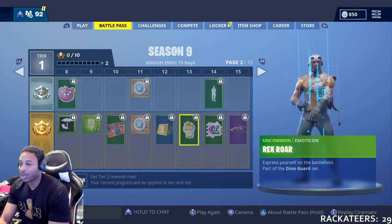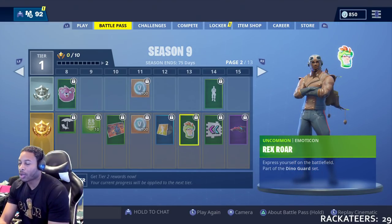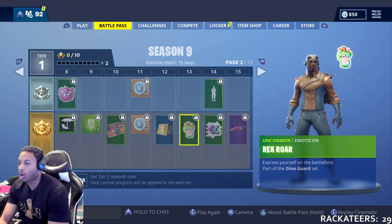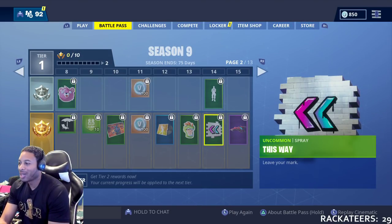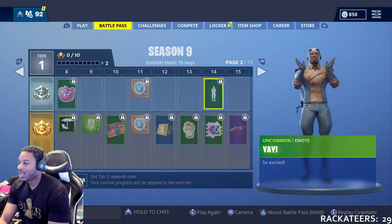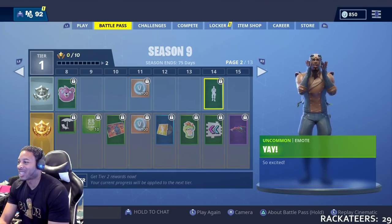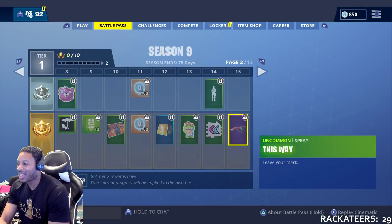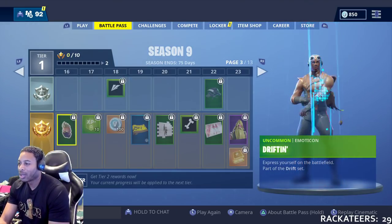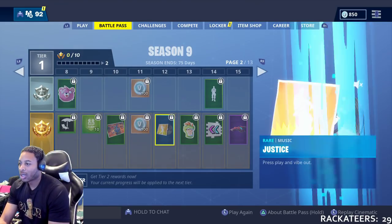You get the Justice music at 12. At 13, you're going to get another emote — Rex Roar. You're going to get the 'This Way' spray — an uncommon spray. That'll be dope if you tell somebody to go that way. At 14, you get the Yay emote. I guess you get it to be crunk. Turbo Spin glider at 15.